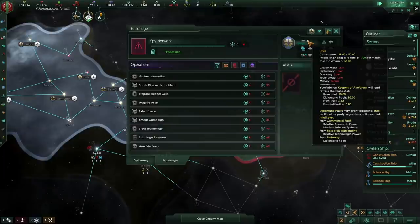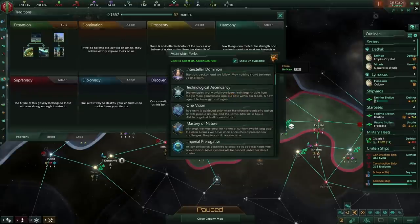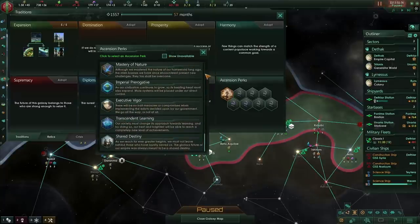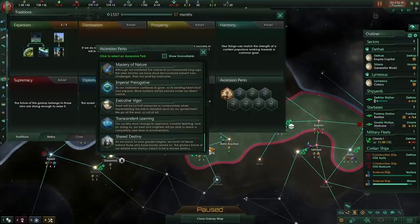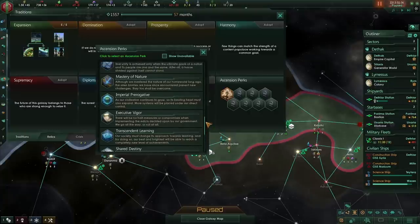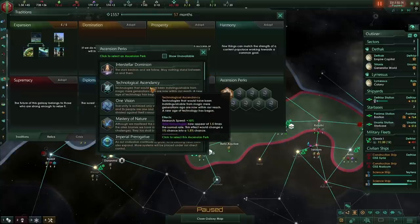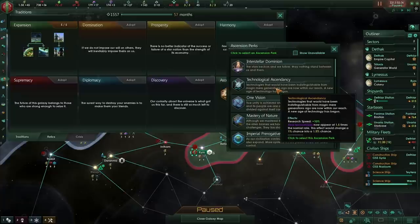My intel cap is now at 50 on this civilization. I've just unlocked the final part of the expansion tree — let's look at the ascension perks. Some perks require you to have picked a certain number of others, so your first choice is definitely constrained. My first choice is almost certainly going to be Technological Ascendancy. What's it going to do? It increases my research speed by 10% across the board — equivalent to the bonus for completing the discovery tree — as well as increasing the likelihood of rare technologies, some of which are really quite good.